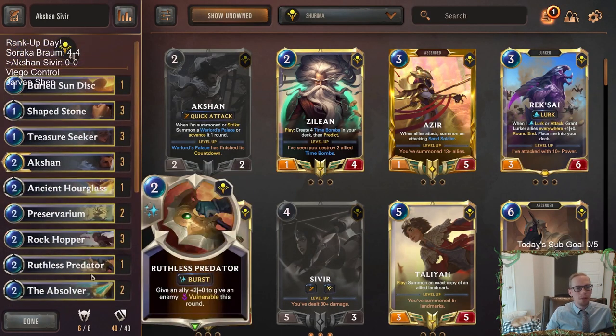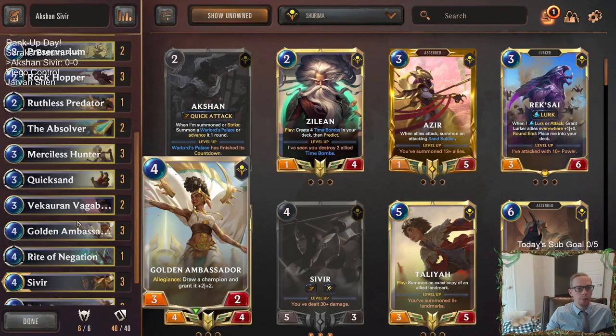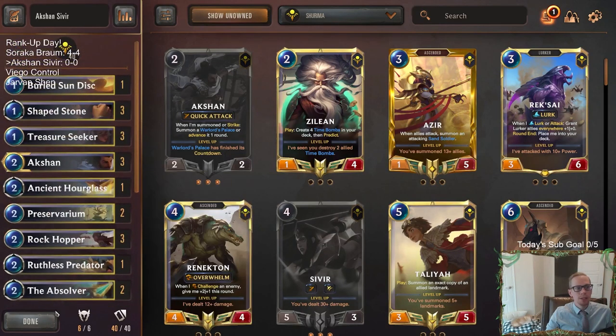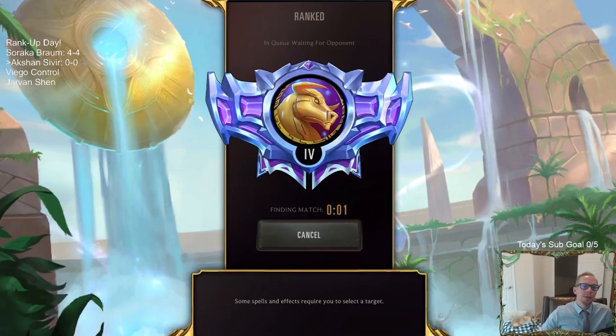What can Sundisk do for us? We can play it to enable Shapestone if we want, so that's something — if we want to spend mana to make sure our Shapestones are enabled, we've got that. But I'm not planning on playing Buried Sundisk very much. It's just there to allow us to play a 39-card deck instead of 40. Now, is that more powerful than playing Twin Disciplines? Maybe, maybe not, but by doing that we're going to 100% hit on Golden Ambassador. That's the plan. Let's go head on over to ranked with this mono-Shurima deck with Action Sivir.